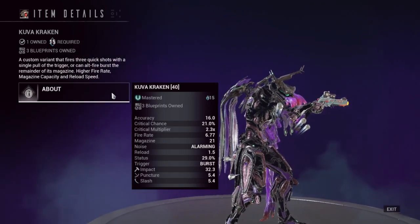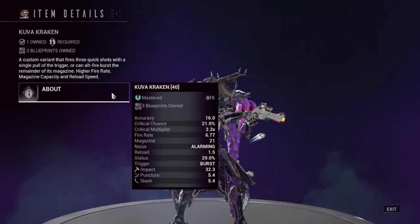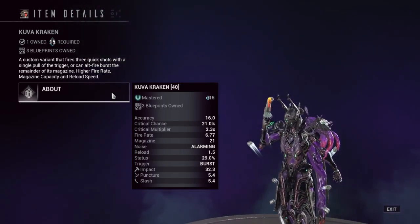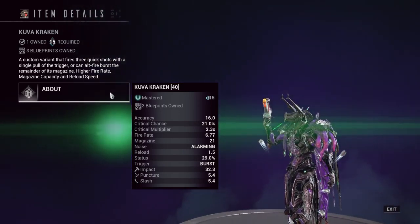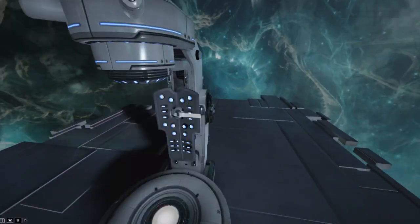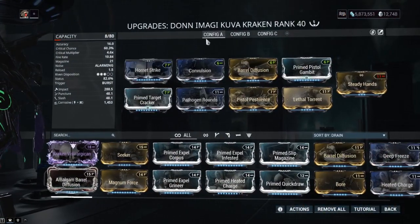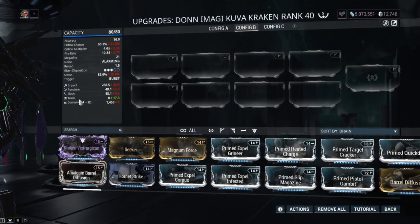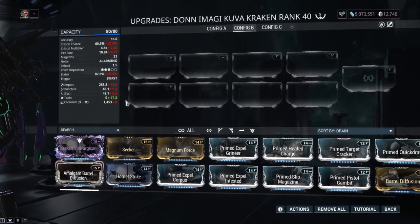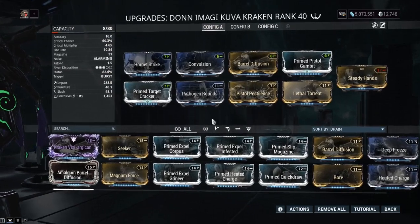The stat distribution on the damage types is very highly weighted into impact. But if you get a Kuva version of this, you're going to get an elemental bonus. I'd recommend getting Toxin, Heat, or Radiation - those are the main ones I recommend. When you get Toxin, you can make a high corrosive build. We actually have a Toxin roll on this one - it's a pretty low percentage, like 30-40%. So this thing has impact, puncture, slash, and a built-in Toxin with no mods on the build. That lets you get a really high weighting of corrosive with a build like this.